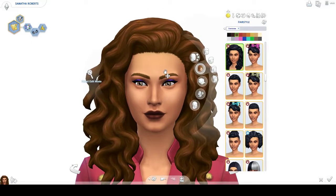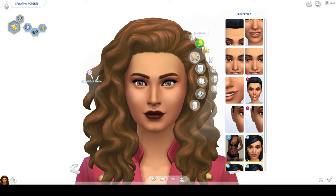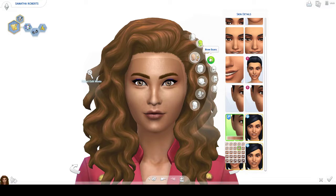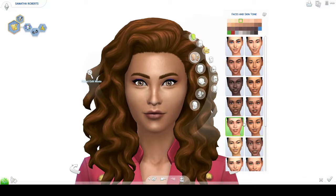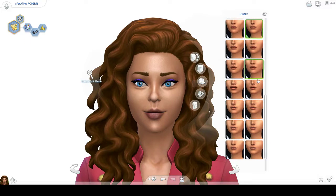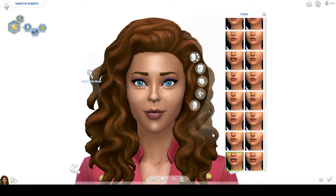Now let's start with her face. We are using CC here, so the link to where I download my custom content from will be in the description. Let's take this one — here's the face. Yep, that one will do.